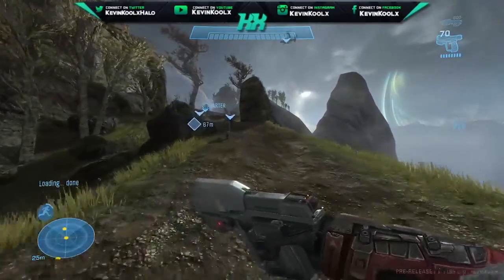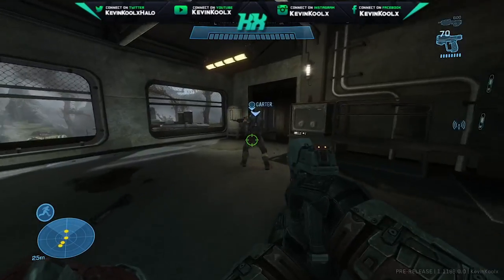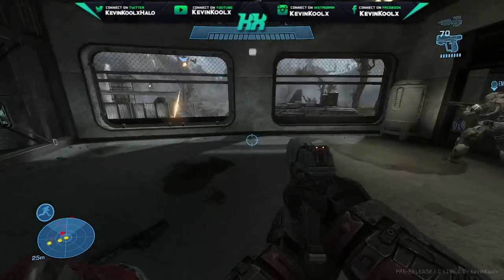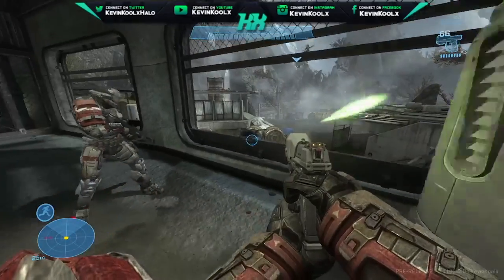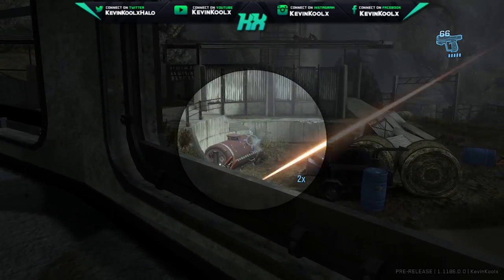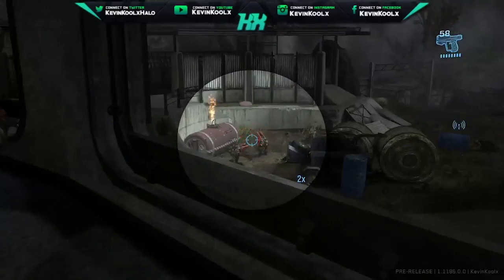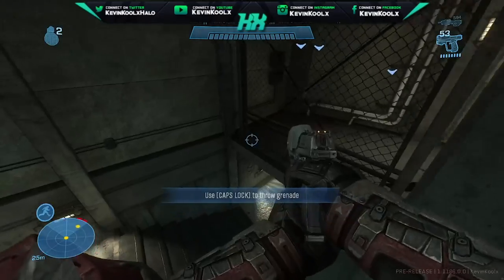343 mentions more improvements coming to PC forge, describing it as some 'heavy lifting.' Forge on PC is getting an update with a ton of new content — as seen in the screenshot — and they're even upping the object quota on maps from 89 to 141. The goal is to take advantage of advanced PC hardware to provide a richer forge experience than on any other platform.